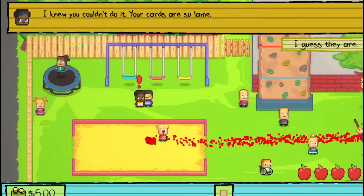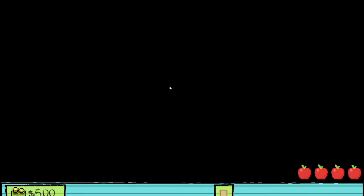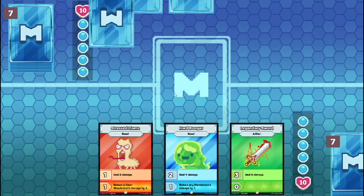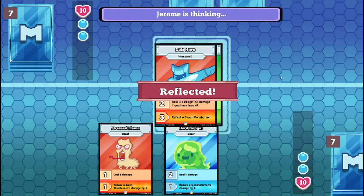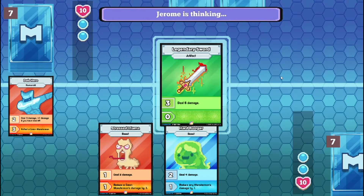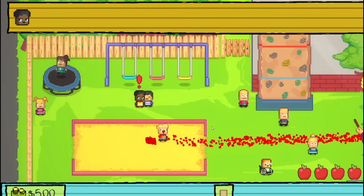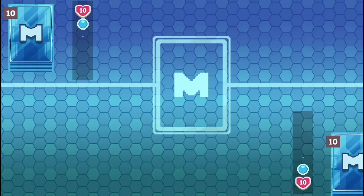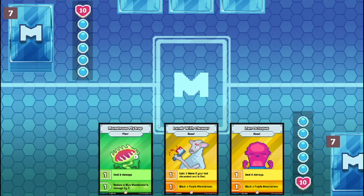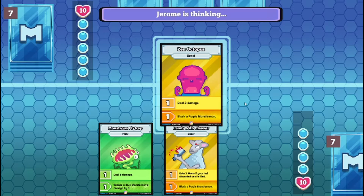I want to go again. Yeah, you can do it. We match. Let's just do it in attack mode. I summon Zen Octopus in attack mode.